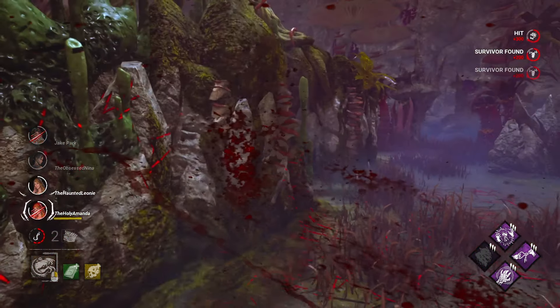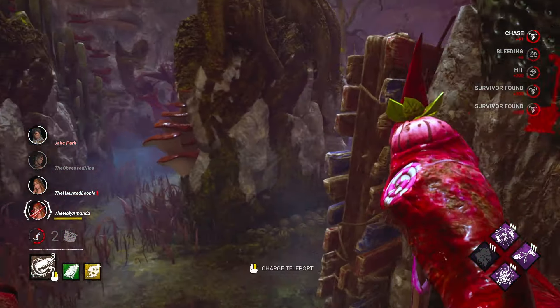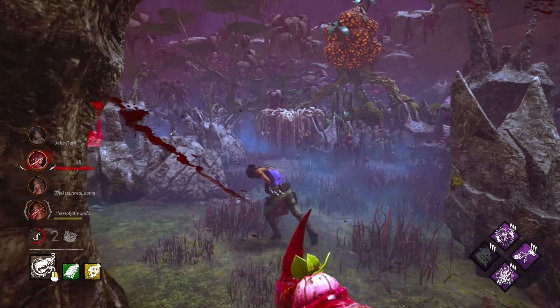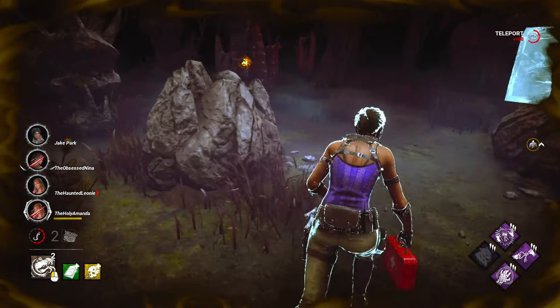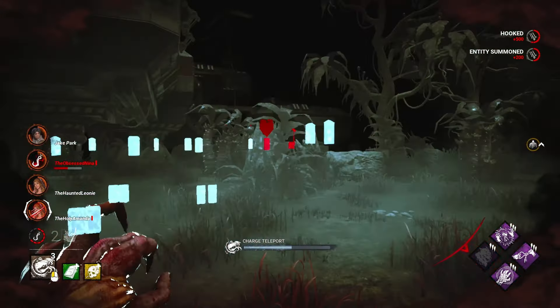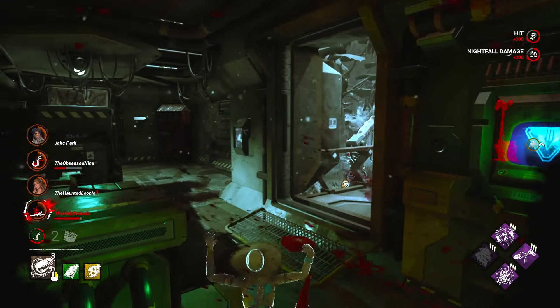Build up some nightfall as well. We'll give her a boop just to put her into broken or mending status — I don't know what it's called. I'm very good at this game, guys, I swear. She is going this way. That's a down. Honestly, I've already forgotten what the other perks do.